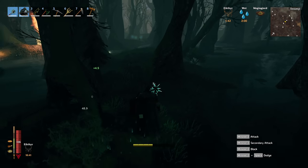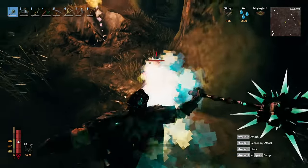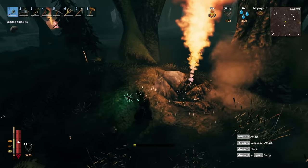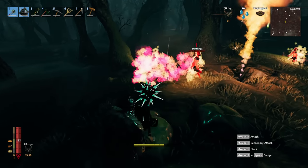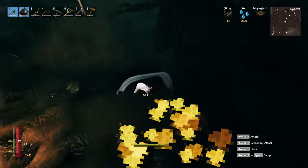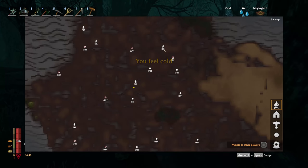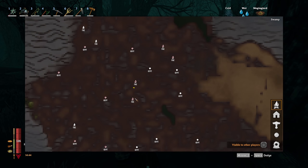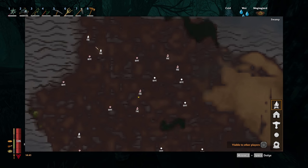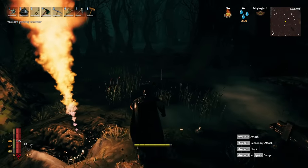Oh my god, basically insta-kill on draugar — this thing is lethal! One-star easy. Oh you're a two-star — hey purple, see if I can one-hit you. So that one's got one portal, that one's got one. These two now have one. Let's go up to the top and do these two — it's getting really dark.